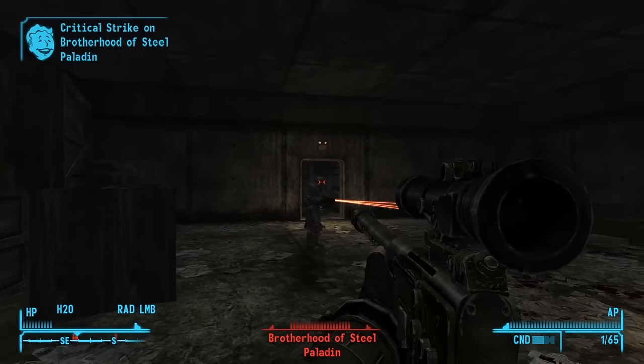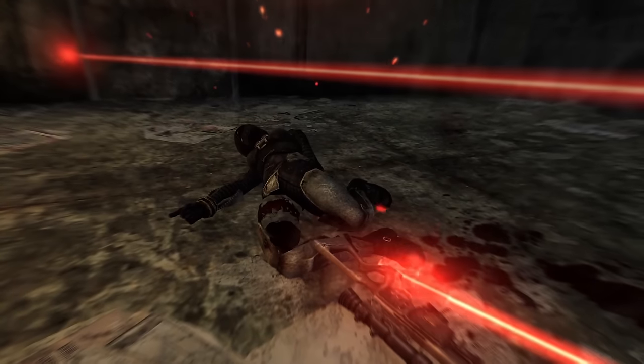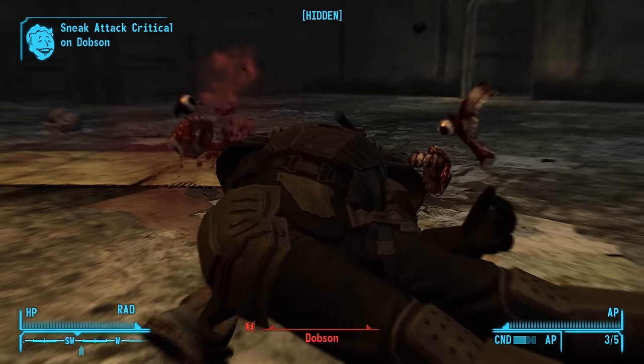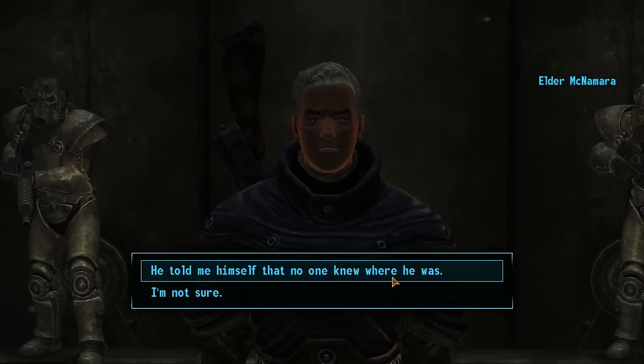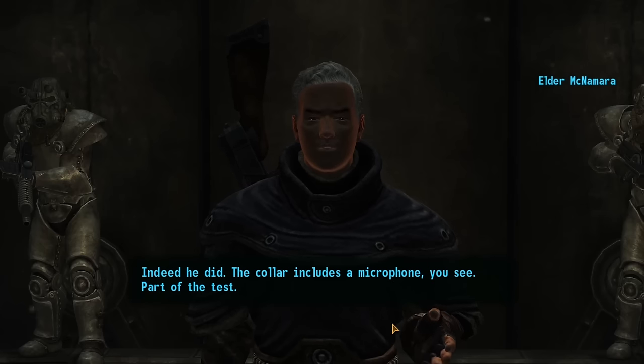I try again and this time I tell him the Brotherhood are in a bunker next to this one and he breaks me out of the collar. But then a ton of Brotherhood soldiers bust in and kill me and the ranger. Time to go back to the good old reliable strategy of getting into a sneaky position and going for a stealth attack headshot. This is super lucky as it knocks the ranger down and allows me to take him out with a second shot before returning to the Brotherhood bunker, where Elder McNamara removes the collar and says I'm trustworthy enough to be allowed to come and go from the bunker freely.